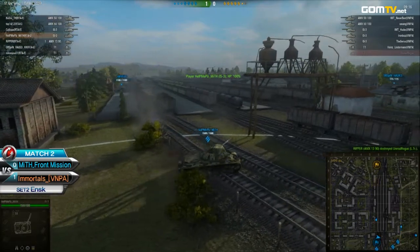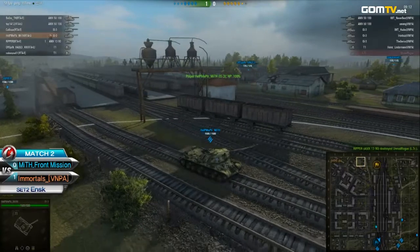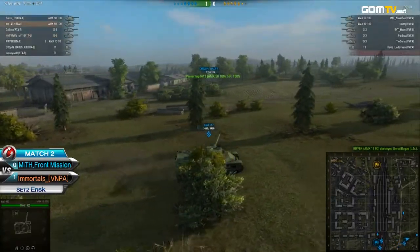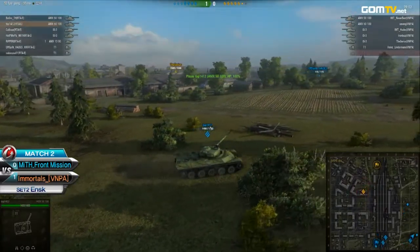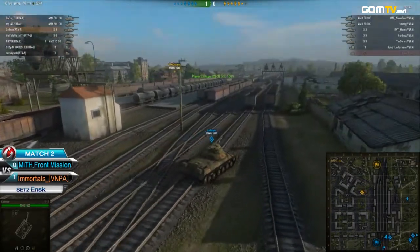Ripper cracking the first shot, taking out the T1. A strong presence from Myth Front Mission towards the eastern forest and down south, whereas opponents are clearly favoring the inner city. This is classic Immortals — just go for the area with the most cover, the most options for your team, and then slowly progress.